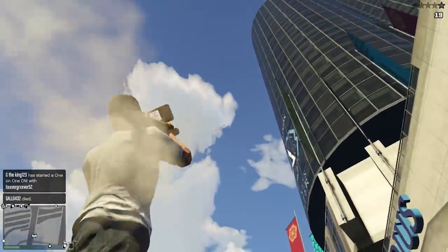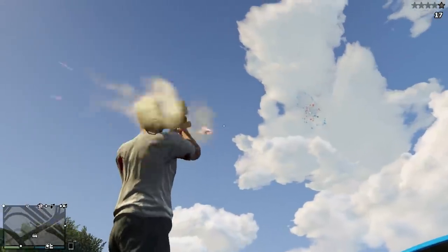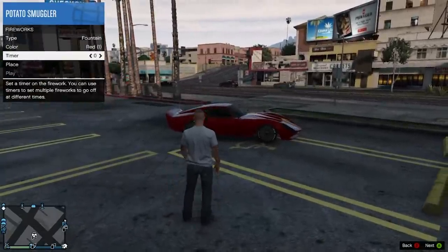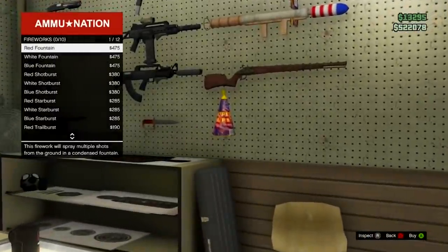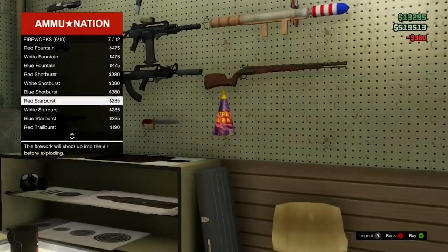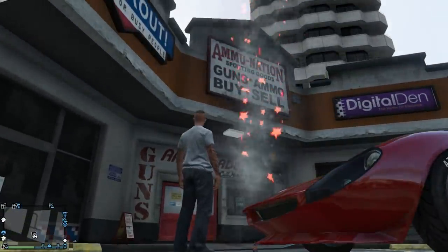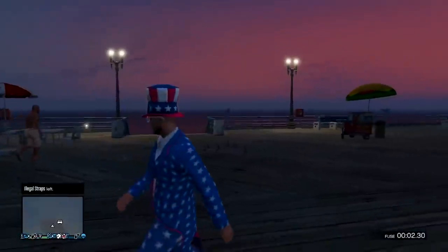Number 6 is ground fireworks. We still have the firework launcher gun, but we no longer have ground or cone-shaped fireworks. Both were introduced in the 2014 Independence Day update, and there were actually 12 of these ground fireworks available to purchase at Ammu-Nation, accessible through the inventory menu. You could place them on the ground, set a timer between 0 and 60 seconds, and it made for an awesome firework show.